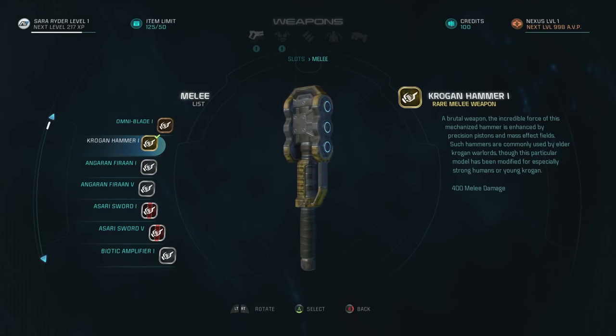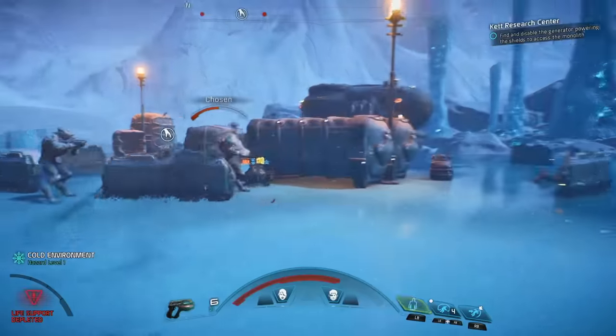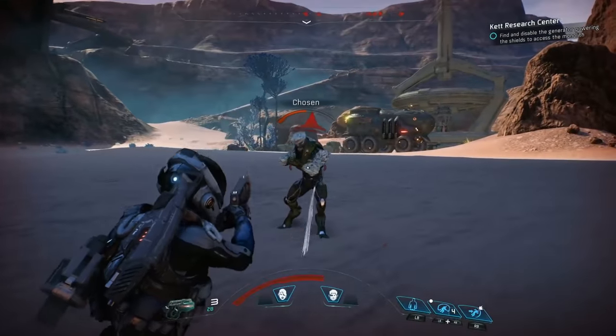Melee weapons vary in both damage and speed. Hard-hitting hammers do maximum damage, while lightning-fast shivs or swords allow you to get in and out of harm's way with maximum speed and precision.